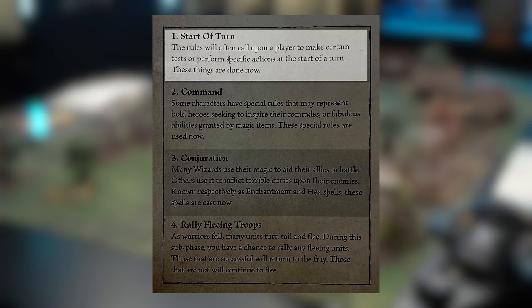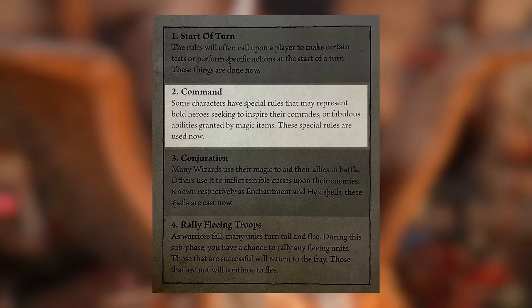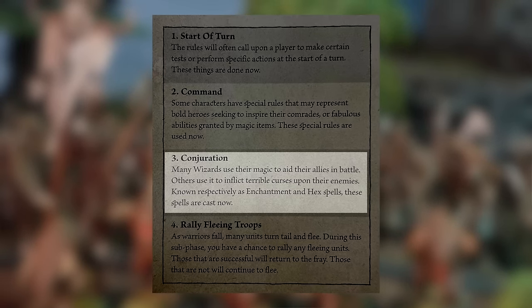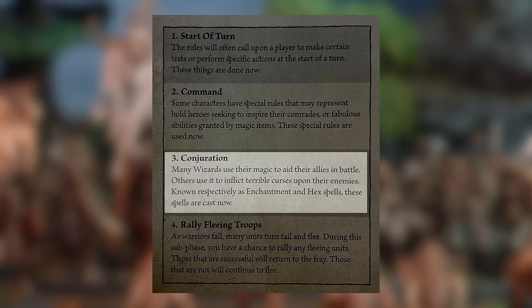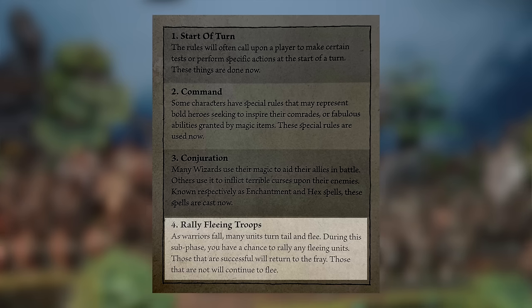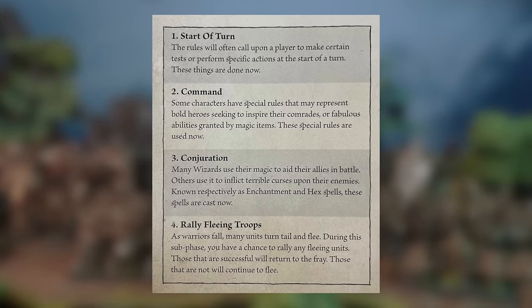To summarise the strategy phase: first comes the start of the turn, where the rules will often call upon a player to make certain tests and perform specific actions. Then commands — some characters have special rules that may represent bold heroes seeking to inspire their comrades or abilities granted by magic items. Then conjuration — many wizards use their magic to aid their allies or inflict terrible curses, known as enhancement and hex spells. And finally, we rally our fleeing troops. Those that are successful will return to the fray; those that are not will continue to flee.